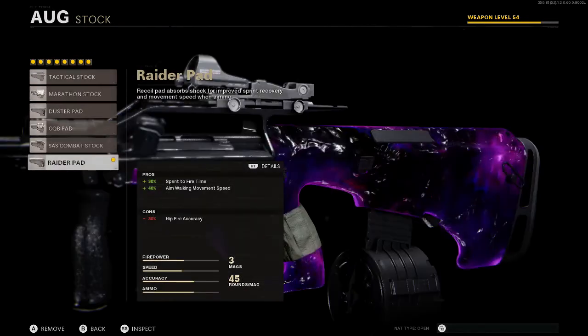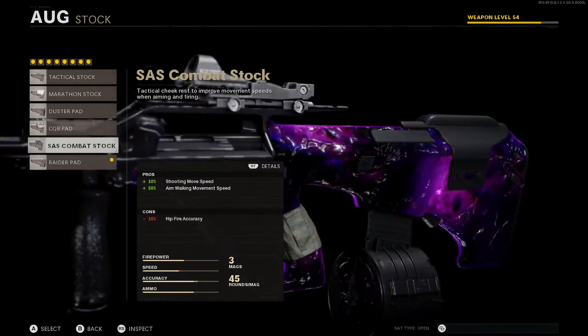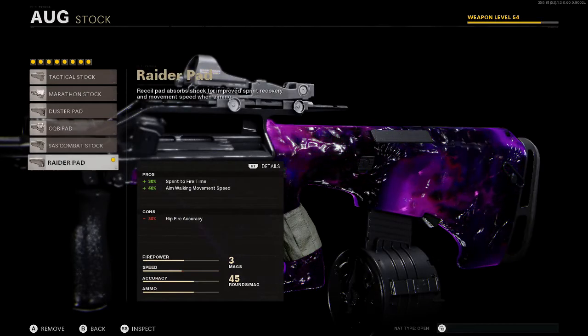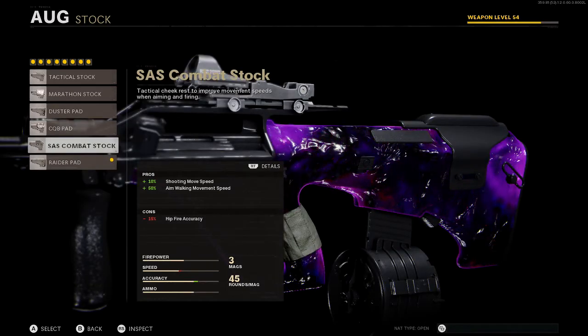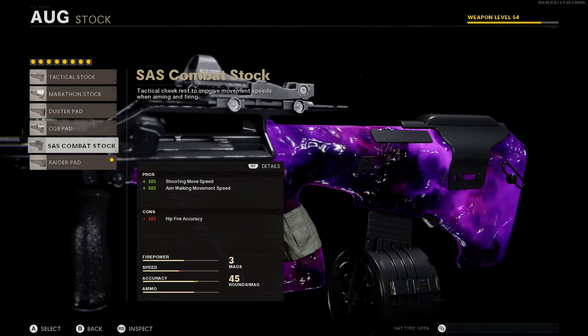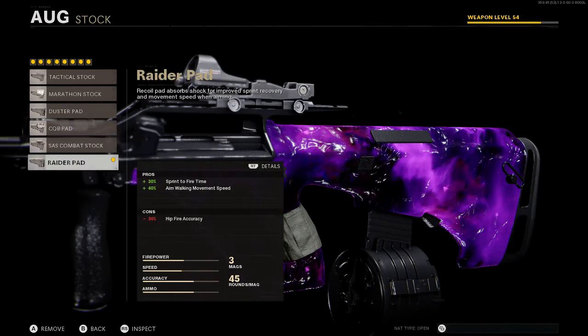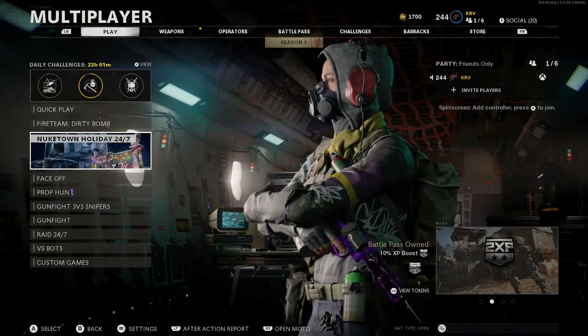Last but not least, you can go with the Radio Pad or the SAS Combat Stock. I always switch between these depending on how I want to play — if I want to play more campy I go with the stock so I can move while shooting, or when I'm rushing I go with the Radio Pad. Pretty much up to you. Let's get into some gameplay.